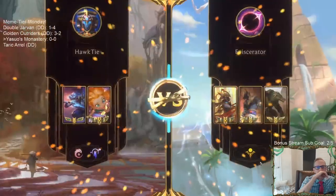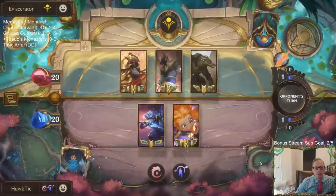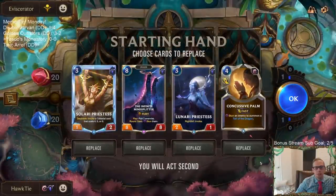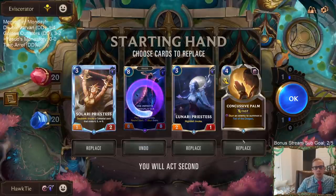Chat asks where the Star Shaping is. It's hard to fit in with all the stun-invoke package. Dancing Droplet could definitely be in here, Star Shaping could be in here — there are options for the other card slots for sure.